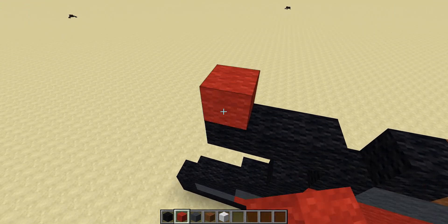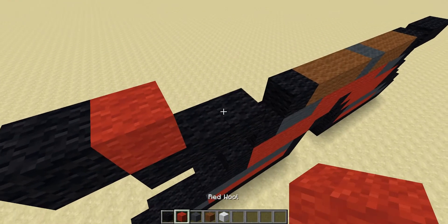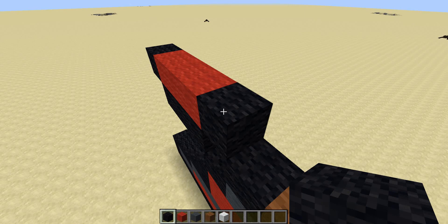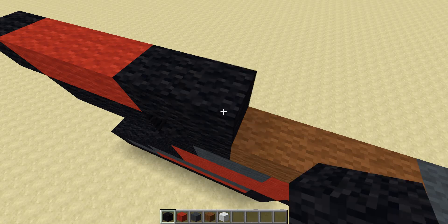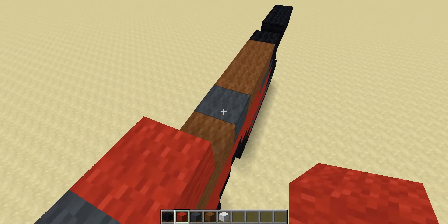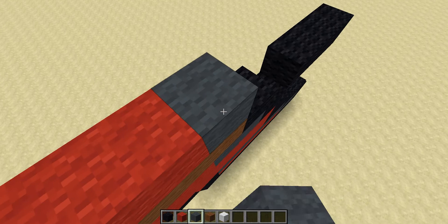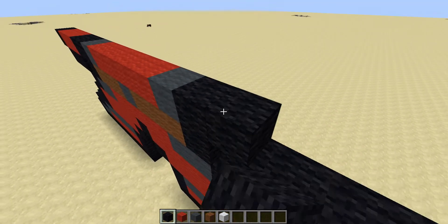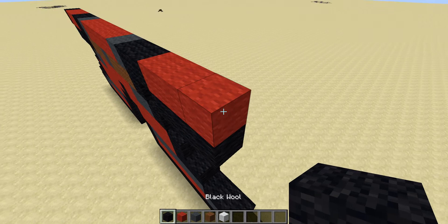Going back to this side, add a red to the left of it. On this side add a black. To the right of this red, add two red — one and two — then two black. Then add a grey right here next to it, then add five red — one, two, three, four, five. Add a grey, then two black — one and two. Then add three red — one, two, three — and a black on the end.